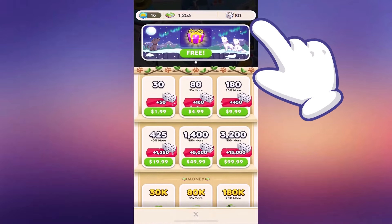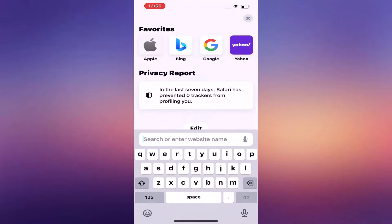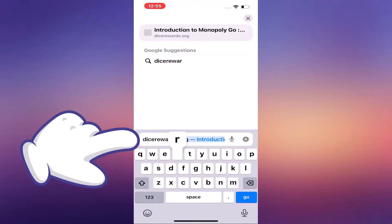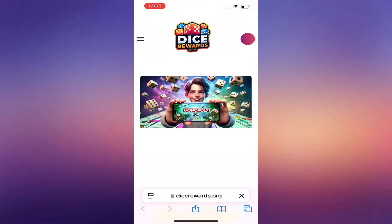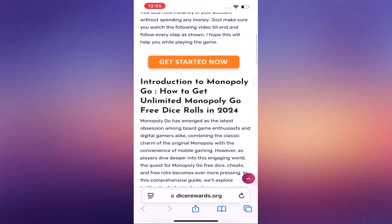So how does it work? It's super simple. All you need to do is provide your Monopoly Go user ID, select your device type — iOS or Android — and choose the number of dice rolls you'd like added to your Monopoly Go account. Once you enter this information, the online source generates the Monopoly Go free dice and credits them directly into your account. That's it.